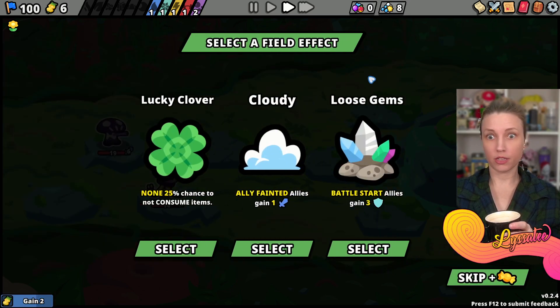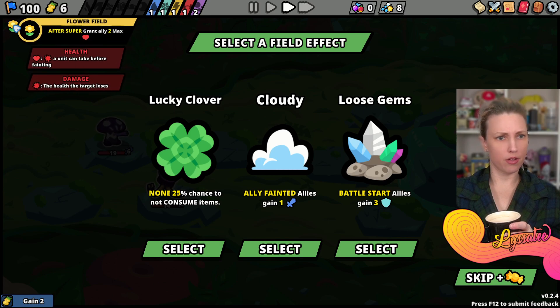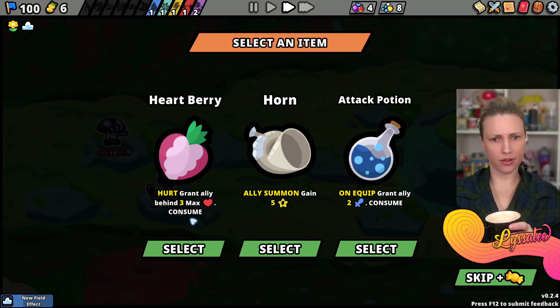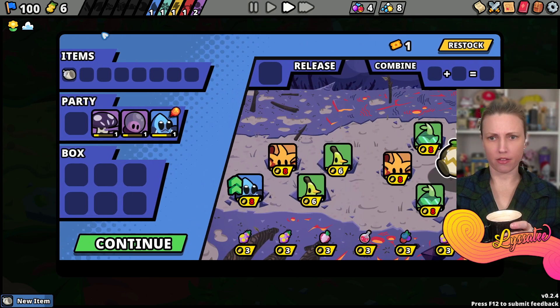Gain a shop ticket and money - like a field effect. Right now I have: after super grant ally two max health. If an ally faints, allies gain one attack. Select an item. Ally summon gain five energy.